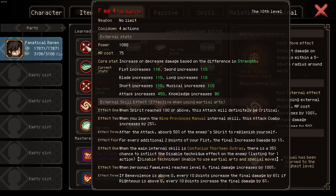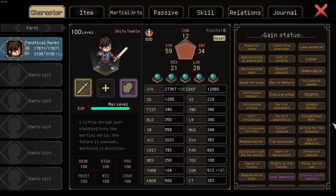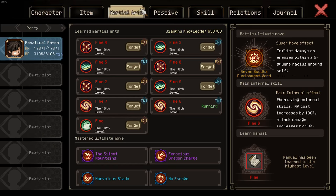Each of these offensive external manuals grants 450 attack, whereas prior to this update a legendary manual only granted 300 attack. And Learn From Everyone also got updated — a red manual, this fusion manual type, now grants 7% attack for an external, or 7% defense for an internal. So even stronger.